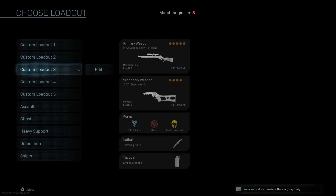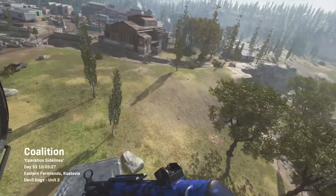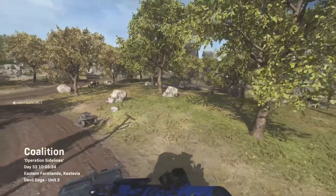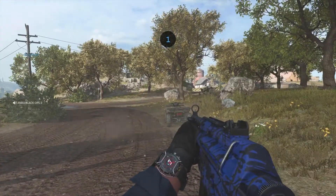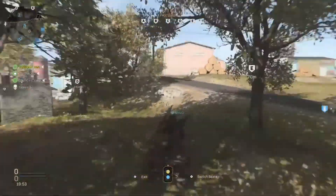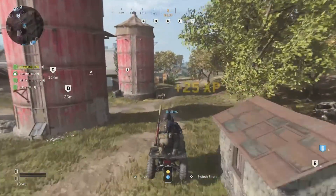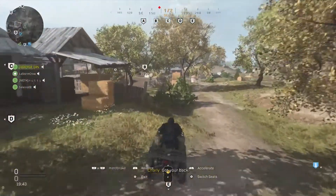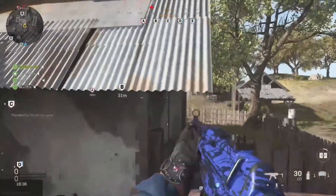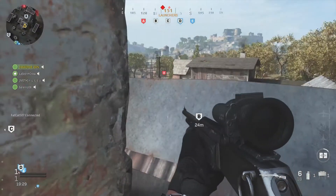What's up guys, welcome back to the channel. Today I've got a video showing my strategy for starting off on the Kravnik Farmland Ground War map. You're going to see that we start on the E side of the map, I take a vehicle and head to the B flag, and from there I get my killstreaks, we get total map control, and you're going to see at the end of the video what a big difference in points we win by.